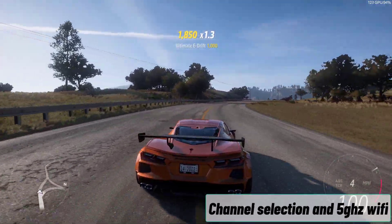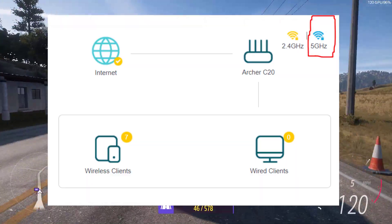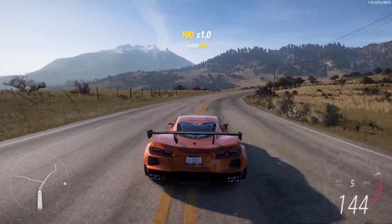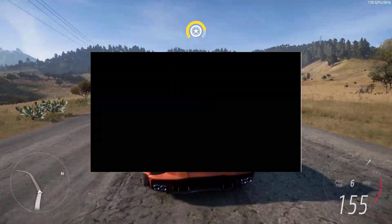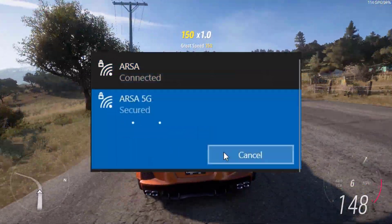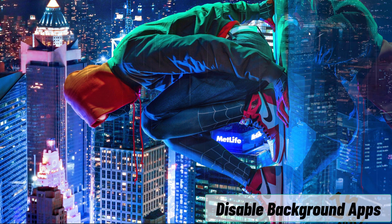Next, change the channel selection of your Wi-Fi to 5GHz. Switch to 5GHz channels as they are faster and less crowded. This can help you get really high speeds on the Wi-Fi network and fix lag issues in many cases. Also set the transmit power to High if your router has such an option. If you are gaming on a mobile phone or laptop, connect to the 5GHz channel for maximum speed and low pings in online gaming.